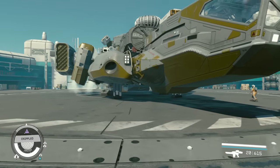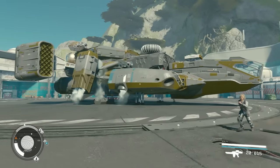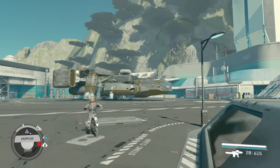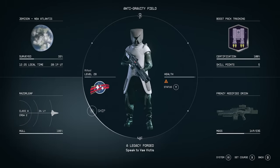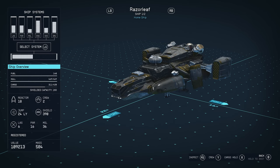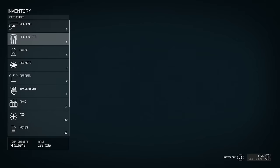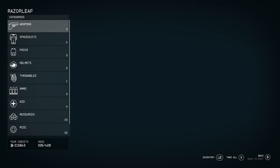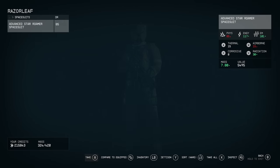This next feature is how you can quickly transfer things into your ship. You can be pretty far from your ship and still use this — pull up the menu, go to Ship, and press X for Cargo Hold. This is where you can transfer things quickly to your ship without having to go inside it, and you can also get them back out just as fast.